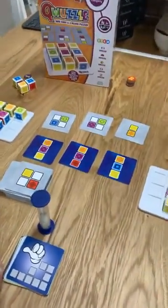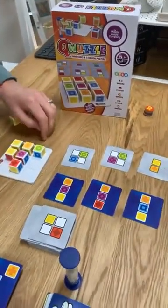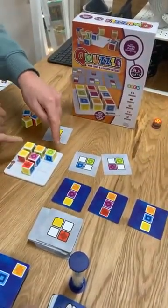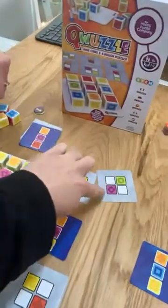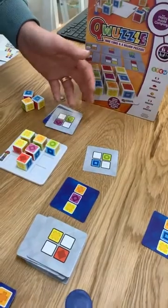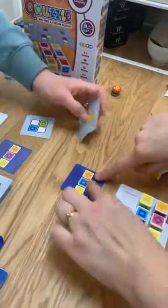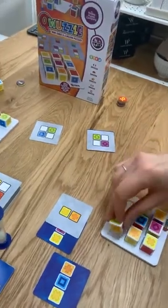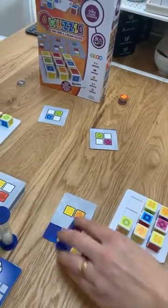No one grabbed the timer this time. Kate checks her cards: she got this one, that one, this one — but didn't get that one — so she got three. Sarah also got three cards. Sarah notes that if she had been faster she might have got a fourth. Neither player grabbed the timer.